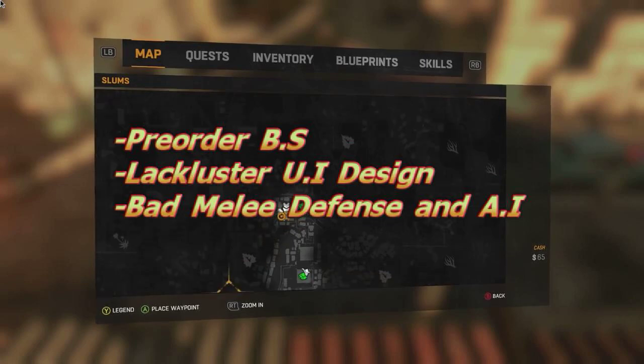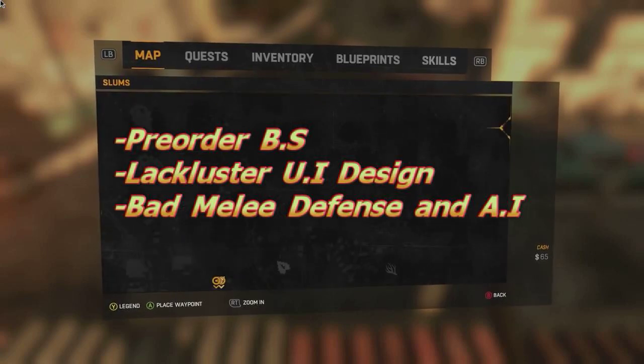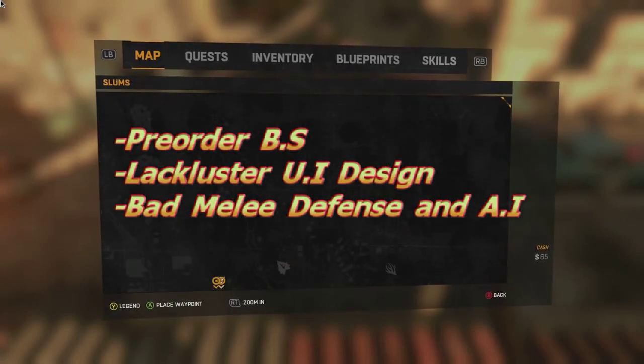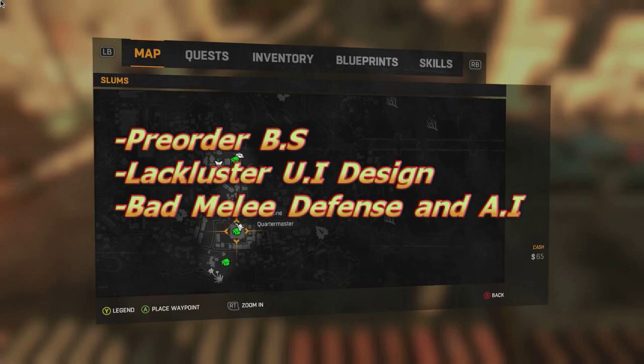Another point is the lackluster UI design — it's kind of cumbersome. There are a lot of tabs and things aren't where they should be. Medical supplies is all the way at the bottom of the list, and healing is just so cumbersome. The UI really needs to be tightened up.